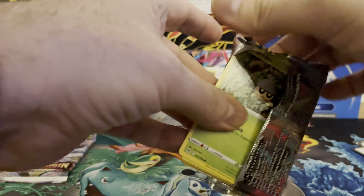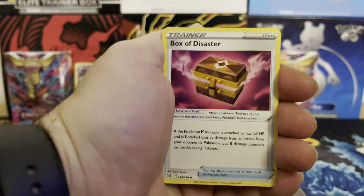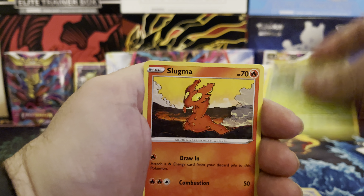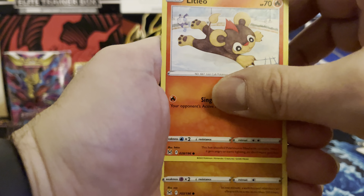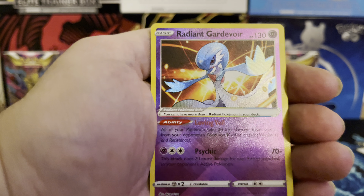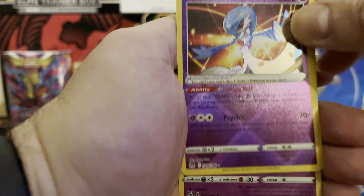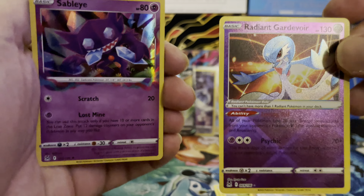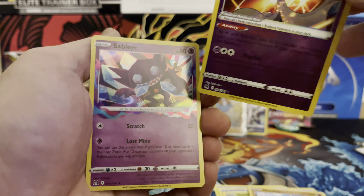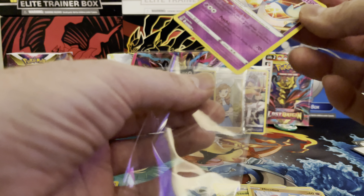Third pack, code card. Dark energy, Box of Disaster, Cedric Riley, Slugma, Tynamo, Litleo, Mienfoo. We have a Radiant Gardevoir — that's our third one, I pulled two from other boxes and packs. And our final card is a Sableye holo with the Lost Realm on the bottom and around the sides — pretty cool card. We'll sleeve up that Radiant Gardevoir.